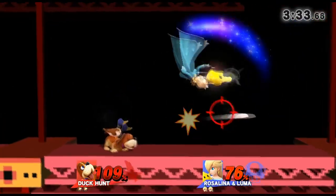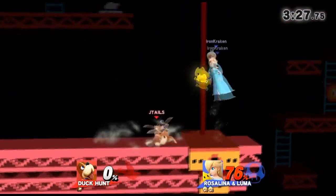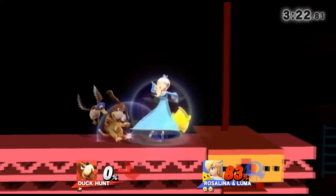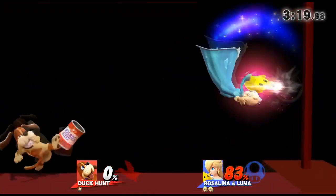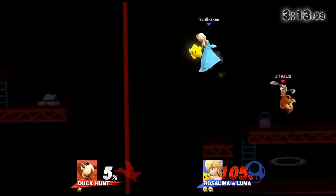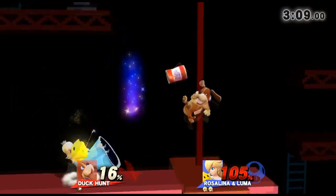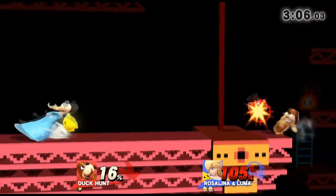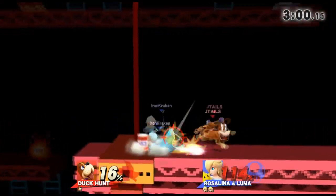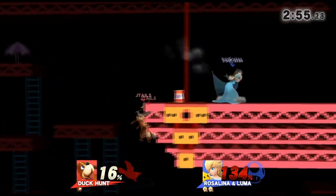Rosalina's neutral air — the luma part is the strongest part. How did that miss? I don't even know how that missed. I'm going to force him into using gravity — that's the strategy you want to employ when fighting Rosalina. The can saved him. Rosalina has a predictable up-B, so that's where Duck Hunt Dog can actually do well — you can put the can in the line of her recovery.